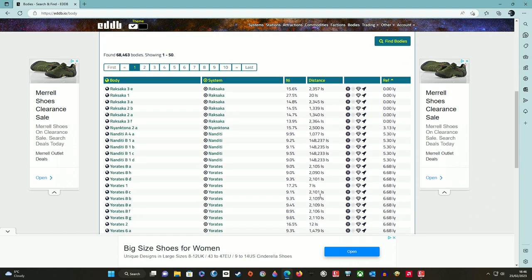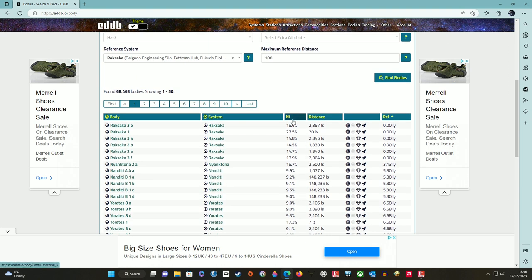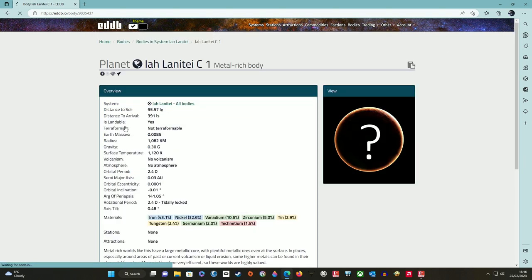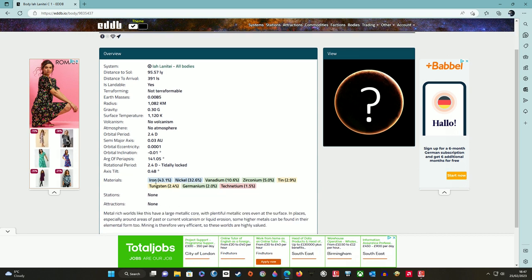We now have a list of bodies that contain nickel, showing how much percentage of nickel is on each body, the distance from the main star to the body in its system, and the distance in light years to the system from our reference system. We can also help our search further by putting the bodies with the highest quantity of nickel to the top of the list by clicking here. Now we have a new list showing that at the top, the La Lanetae system has a planetary body with 32.6% nickel at body C1. The higher the percentage means the easier it will be to find nickel once we land there. By clicking on the body, this will give a detailed explanation of the planet, including what other materials you can find there and the planet's gravity, among other things.